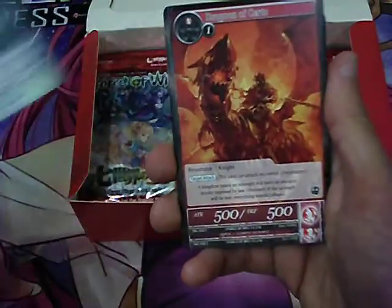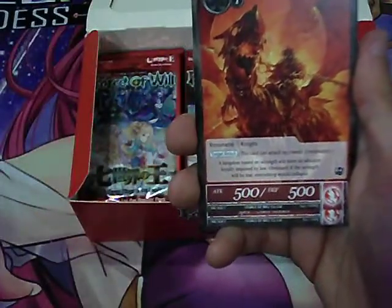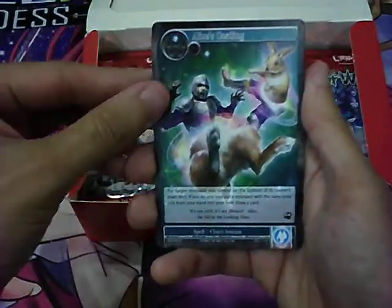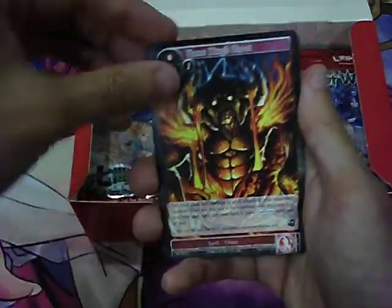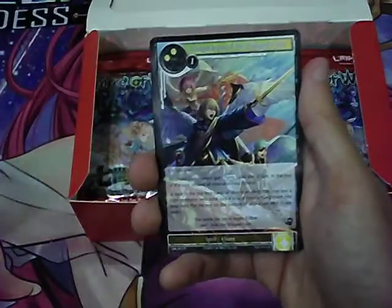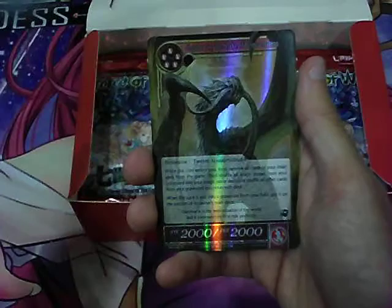Pack 9: Guardian of the Forest, Dragon of Cherto, Shadow Flame, Alice's Castling, Flame King's Shout, Cherto the Blazing Volcano, Quiver, Invigoration of the Winged Lord, Tugger's Magic Stone. And a foil Ouroboros.